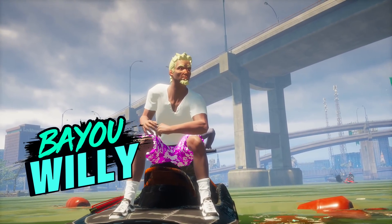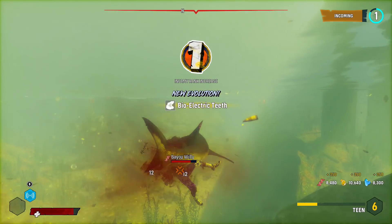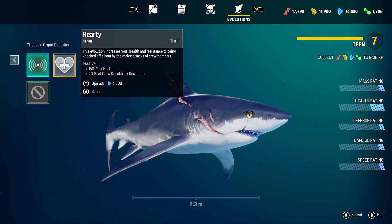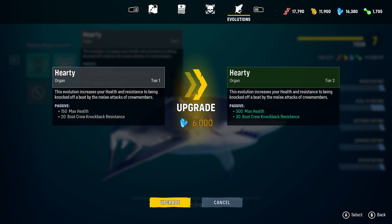For example, one of the first bounty hunters I took down, I got a bio-electrical jaw. This jaw allows me to stun my opponents from time to time so I can do a little extra damage while they're still recovering from the electric stun. This is very useful, especially up against apex predators. The other upgrade I got from taking down another bounty hunter allowed me to get extra health and extra resilience, especially when I jump onto boats to take down hunters without them knocking me off.